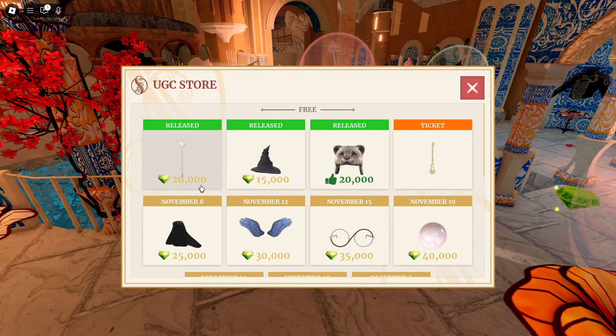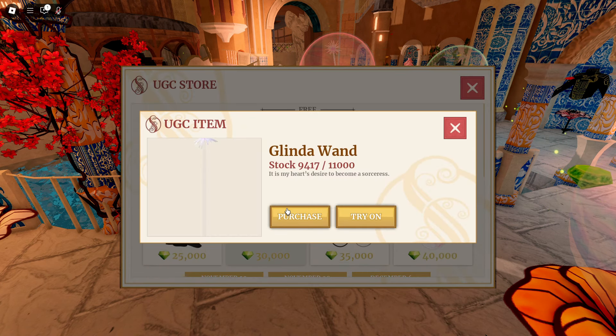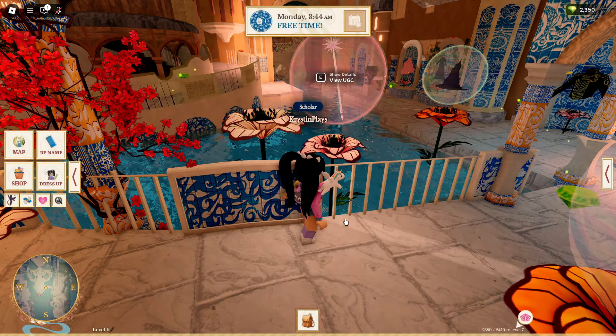To begin, go ahead and join the game Wicked RP — a link for this game will be in the description. Once you join the game, if you head over to the free UGC area, you'll see the new Glinda Wand with over 9,400 still available to claim.